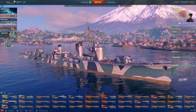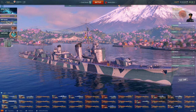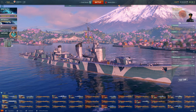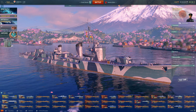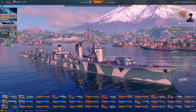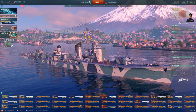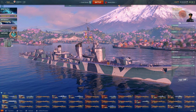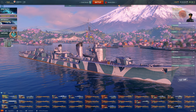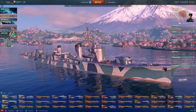Her consumables are, surprise surprise, business as usual. She gets the standard issue Japanese destroyer smoke, the standard issue engine boost, the standard issue damage control, and the eight-second torpedo reload booster. What's not unusual is that the reload booster is in its own slot, so she doesn't have to sacrifice her smoke generator to take it. Akizuki has it to make up for the fact that she only has one torpedo launcher, and the original Shiratsu implementation had it as well, although that was quickly deemed to be too powerful and removed from the game.